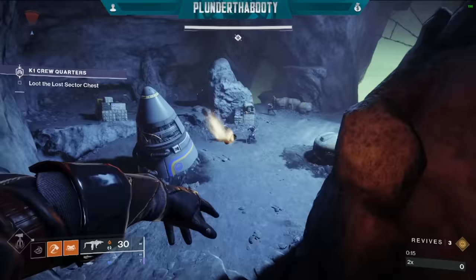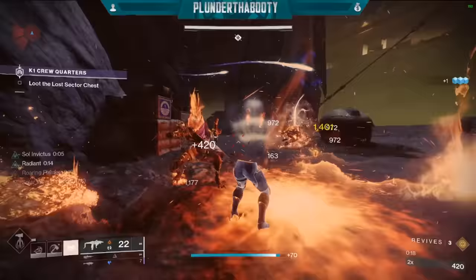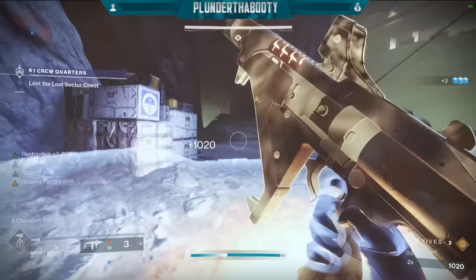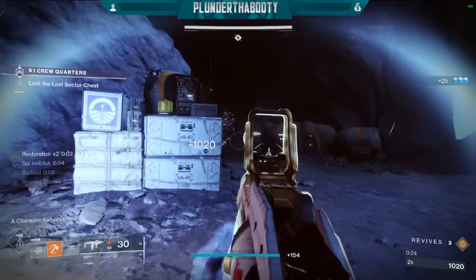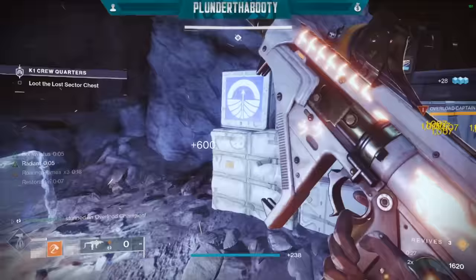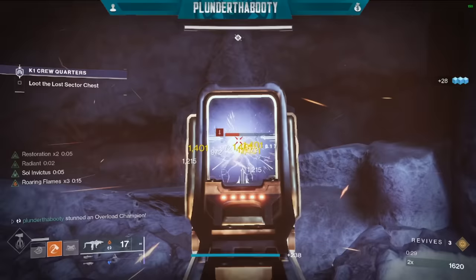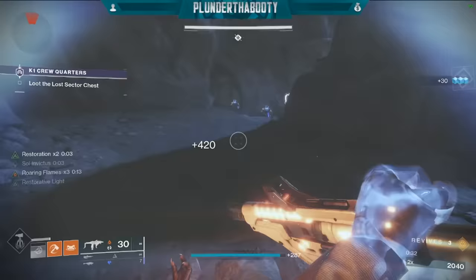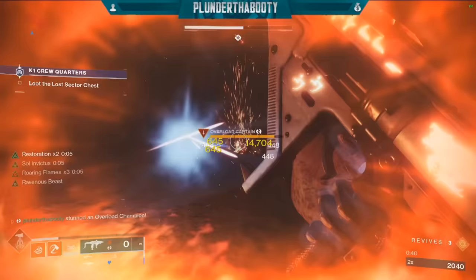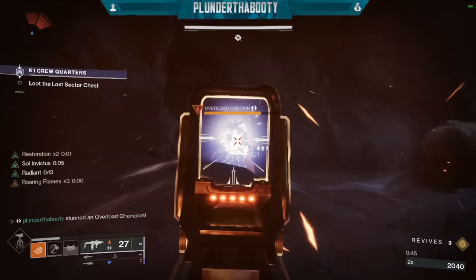I know that Roaring Flames got nerfed, and so did Sunspot. So instead of a crazy throwing hammer build that like 5% of the community can actually pull off, or crazy ability spam, this build is focused on basically cheating death 24-7 in any content, and boosting weapon damage for a 50% buff at all times — and even more based on your weapon choice. Just give it a try before you bash the poor Titan and Solar 3.0, because if you really play into it, it is a beast of its own — just a different playstyle than we're used to on Titans.